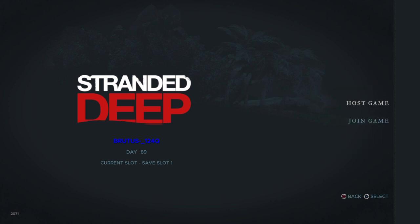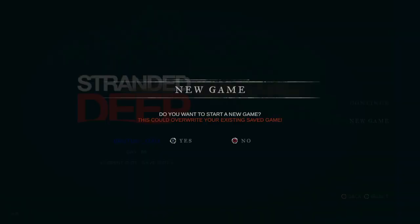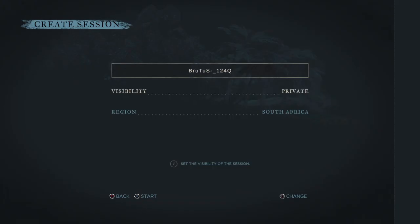You guys can see this is an actual latest update feature. I did report the bugs and hopefully they'll fix it because a lot of people have been complaining about the bugs. As you can see in the bottom left there is save date 89. If I say host and new game, it's going to tell me I'll overwrite the save - but it's not, you're just going to use the map from that save.